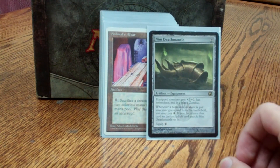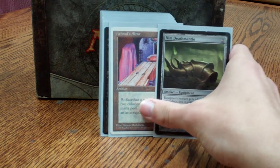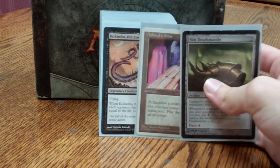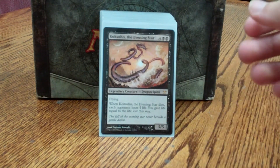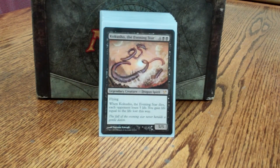Nim Deathmantle goes well with Ashnod's Altar — that's what a lot of this deck does. It works well with these fallen creatures. Kokusho: loop him through the graveyard, sacrifice to Ashnod's Altar to add 2 mana, then for 4 mana bring it back from the graveyard. Do it again for every open 2 mana that I have.